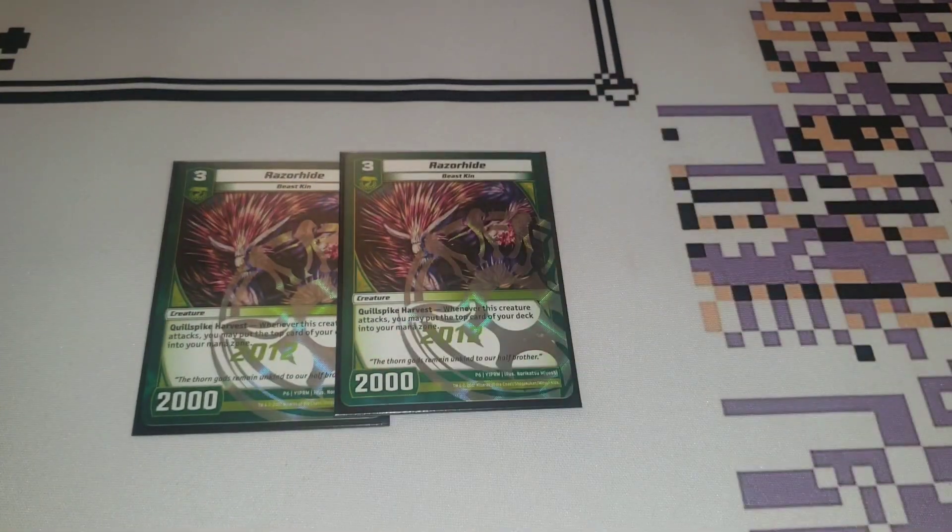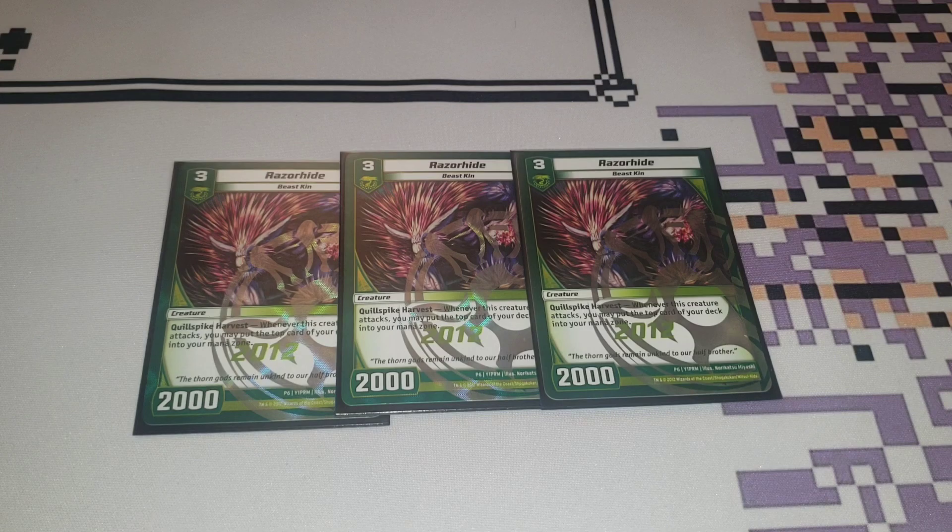We're also playing three copies of what I feel is a mandatory three copies of Razorhide. Three cost for 2,000, Beastkin. This is kind of like the Aqua Seneschal of the deck. Every time it attacks, you get the top card of your deck put into your mana zone. Seneschal lets you draw every time it attacks; this just lets you accelerate mana every time it attacks. Level three, fantastic card for accelerating mana and some good evolution bait. I probably should play a level 2 somewhere in between — my friends both recommend playing some Sprout — but this card does quite a bit.